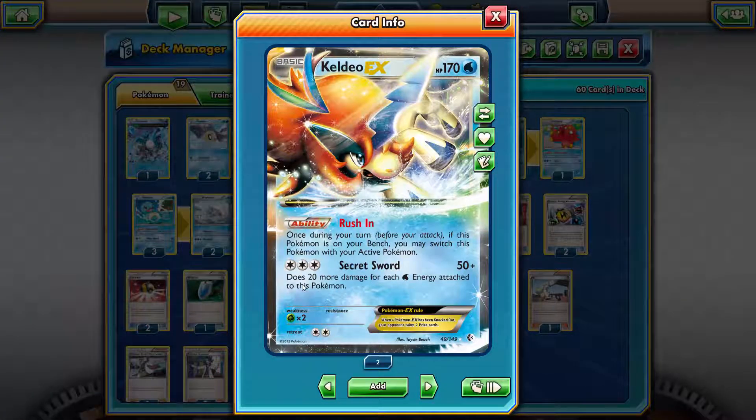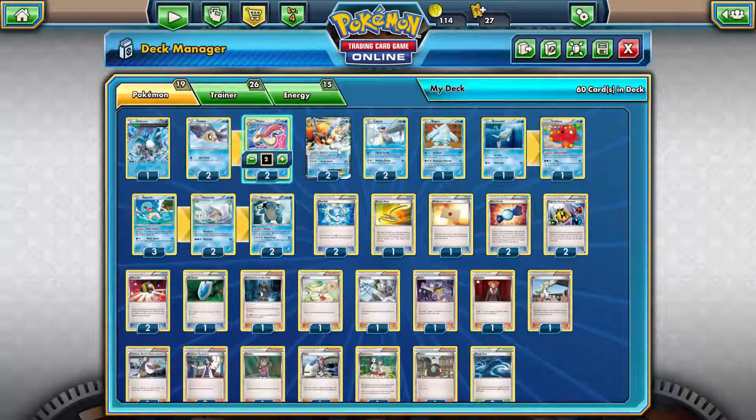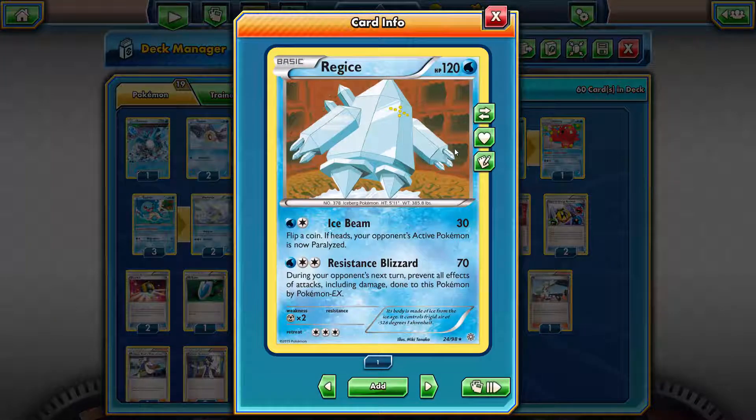The real star of this deck is Keldeo-EX with Secret Sword, which does 20 more damage. It pairs great with Blastoise — Deluge lets you attach as many Water energies as you want for one turn, so you can really power up either Blastoise for Hydro Pump or Keldeo. Since these are Expanded, we'll be facing some unusual decks. Regice with Resistant Blizzard is really nice for shutting down Mewtwo-EX decks.